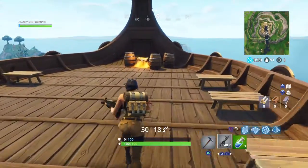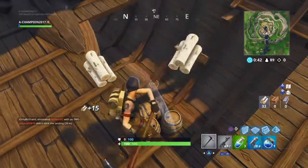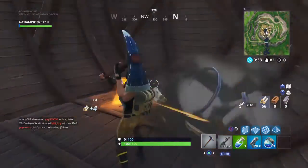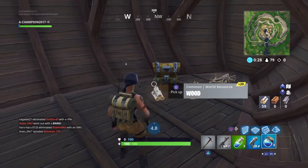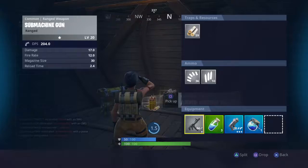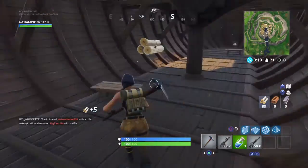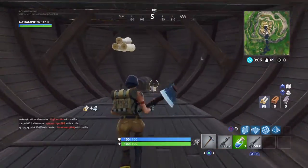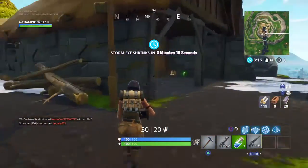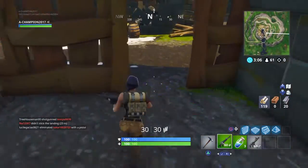Grab the gun, grab everything, get the chest. Always remember to pick up shield whenever you can, and grab as many materials as you can from this place. Always remember to drink your big shield first — it consumes a lot of time. For me I'm not really a pistol user, I prefer AR. Remember, this video I will talk about how to be good in Fortnite. I have a few wins now and I will teach you — first of all if you cannot land here, land somewhere better.